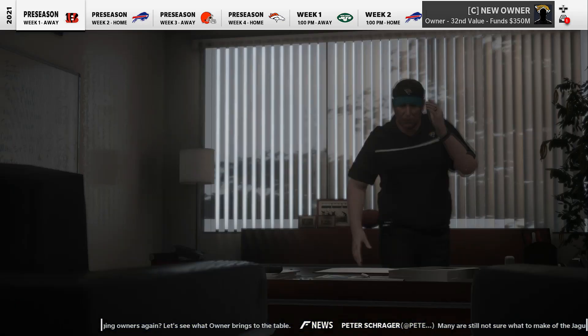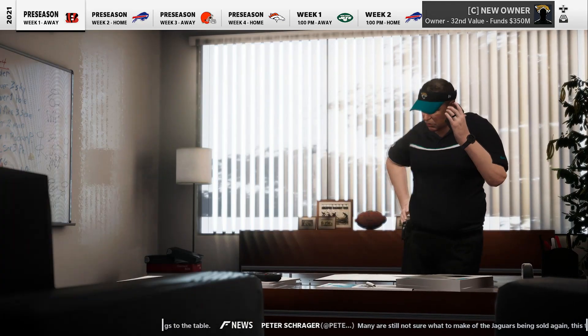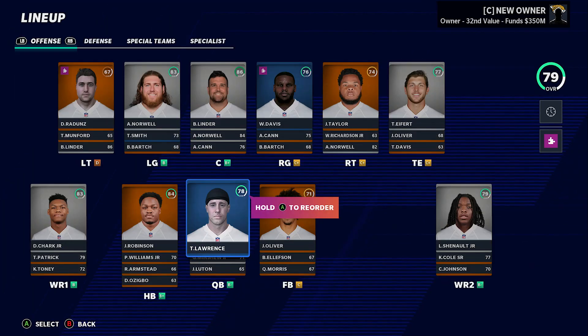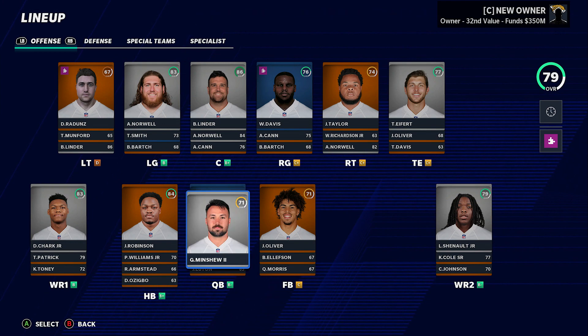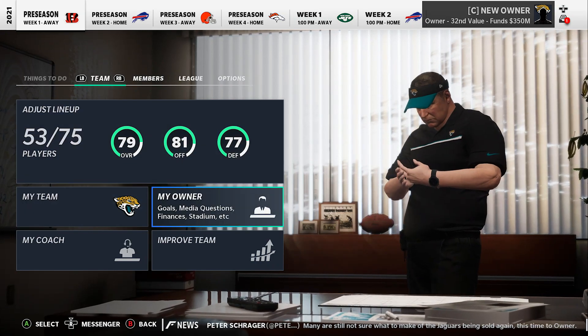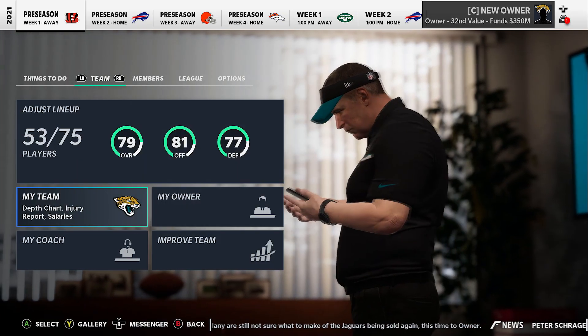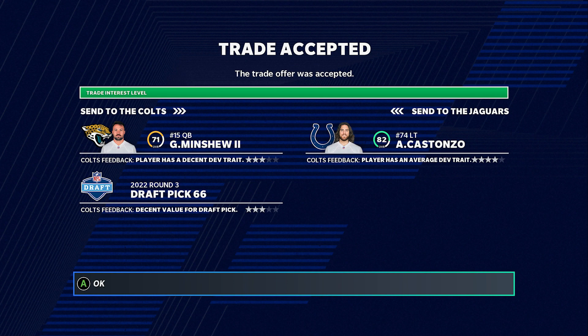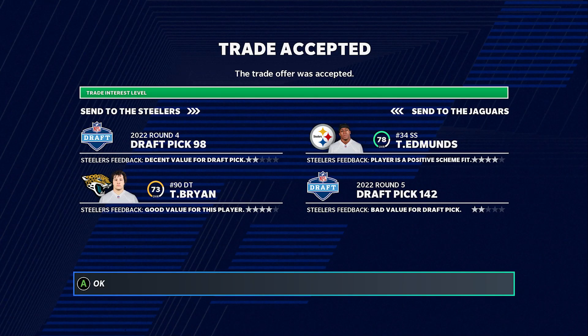I'm going to sign Tim Patrick for a one-year deal and see how he does. Then I'm heading to the trade block - Minshew's not bad but if we can trade him for a nice piece on the offensive line, that'd be solid, especially since we've got our quarterback. I love this trade: Anthony Costanzo, 82 overall left tackle - that helps us tremendously. I gave a third round pick and Minshew for him. I'm really happy with that.